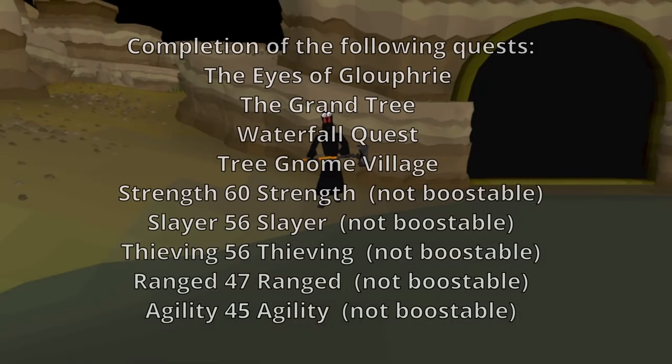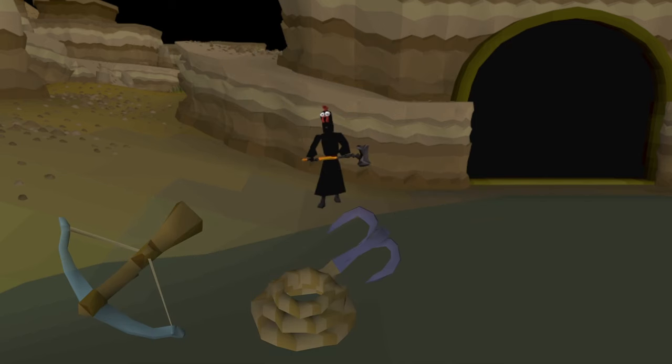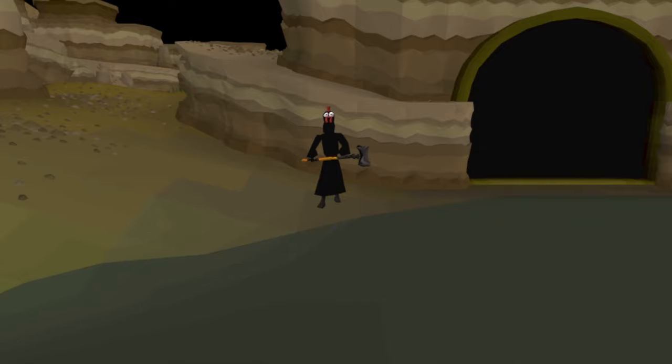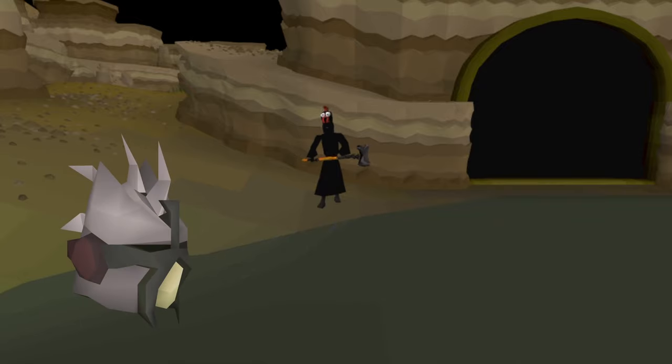First of all, here are the requirements for the quest — I'm going to put them on the screen for you. Next up are our required items: we're going to need a crossbow and a mithril grapple, a tree gnome village dungeon key. If you don't have this in the bank we can get it during the quest. Now for the recommended gear — you want to bring a slayer helm with your best combat gear. It doesn't matter what style, we just have to kill a couple of mobs that are quite weak.